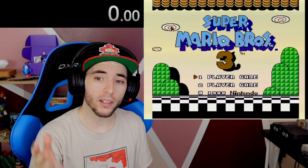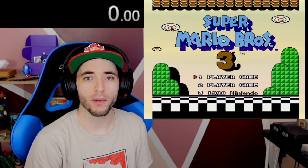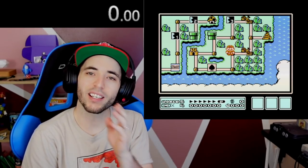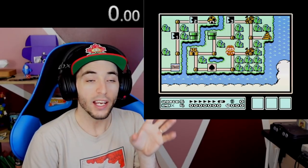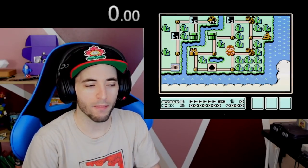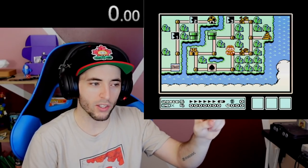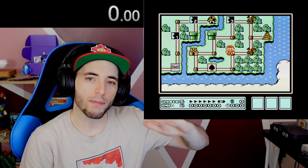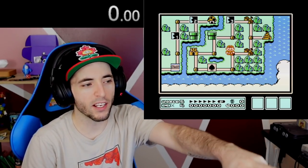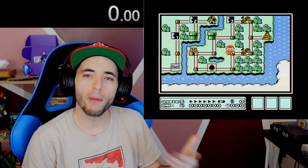Alright, so we have our timer, we have our game feed up, and we are going to go straight to World 5 to time these Hammer Brothers. Now that we're here, first thing you want to note is that these Hammer Brother battles down here are the exact same type of battle as in the clouds. So it's perfectly fine to time these Hammer Brothers instead of having to go up to the cloud and time those. The second thing you need to note is that each Hammer Brother movement on the overworld map is 0.5 seconds.